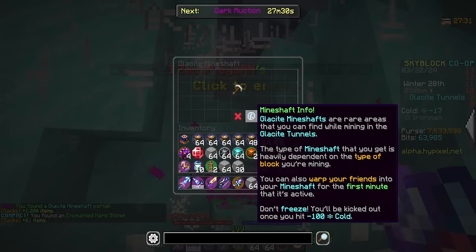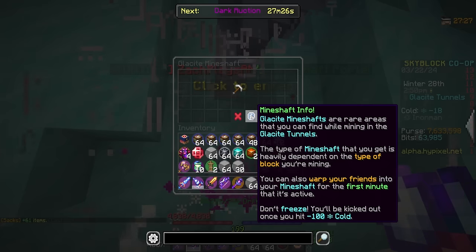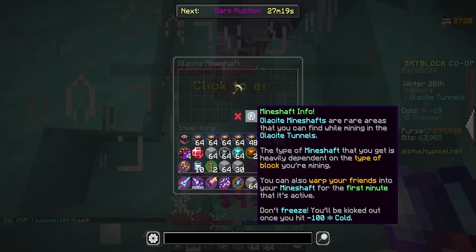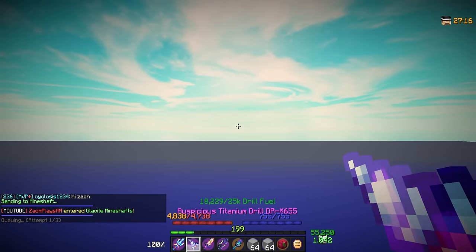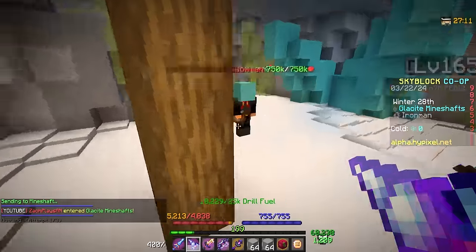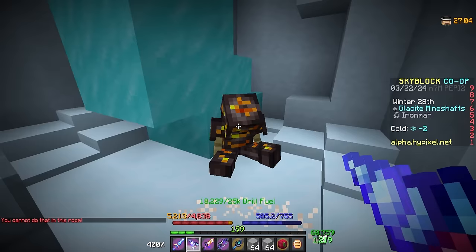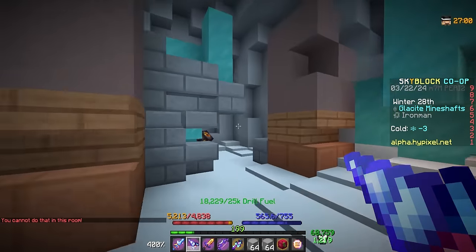The mine shaft gives you a little information window. You can actually warp other players into your mine shaft within the first minute, which is great for bestiary parties or lucky shafts. You'll be kicked out once you hit negative 100 Cold. Click to enter and it takes you to a new instance. Here's the spawn area — you drop down and there's a bunch of mobs. They're a little hefty and you can't use teleportation in here.